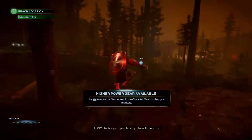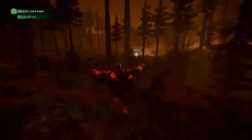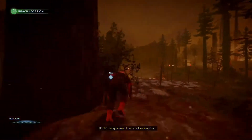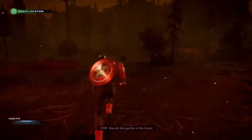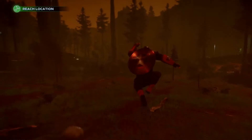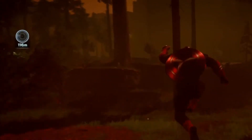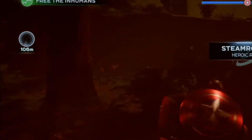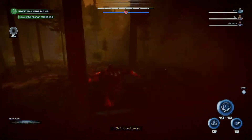As soon as you land on the mission, the first thing you want to do is head straight to the main objective. Once you get there, don't worry about listening to the dialogue — just keep heading straight. As you continue toward the wooded area, you should see a little radar pop up in your top left corner indicating that there is a bunker nearby.